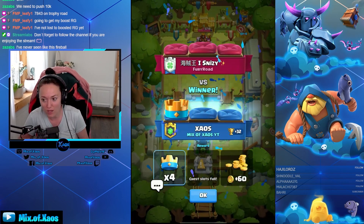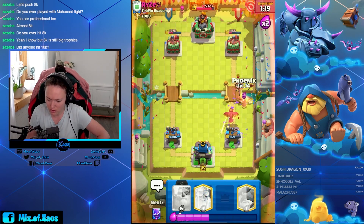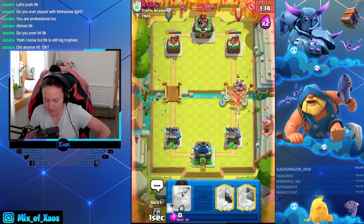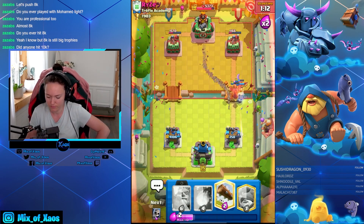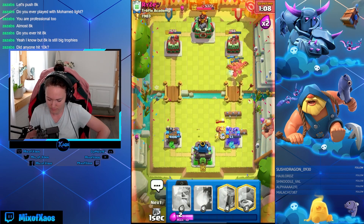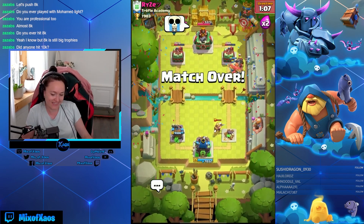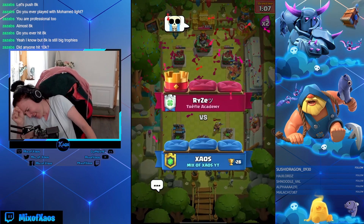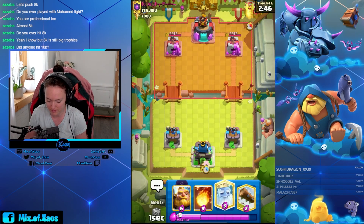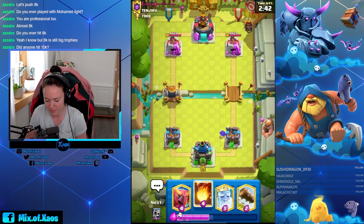Chat, you just need to block the dragons on the bridge — this is gonna win him the game. The magic archer, damn it, I needed to be careful with the magic archers. To do something about it — another lava — the game doesn't want me to win though.